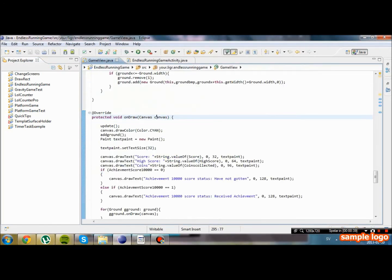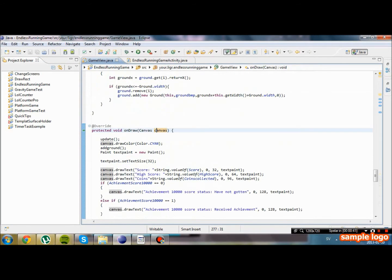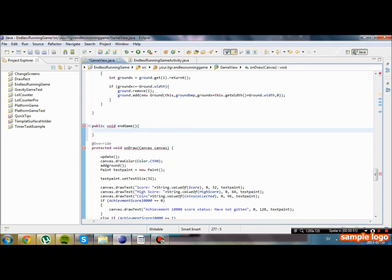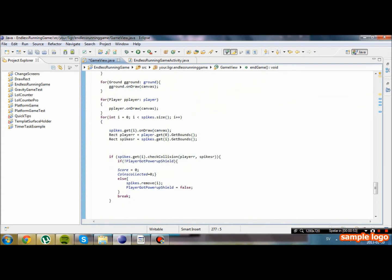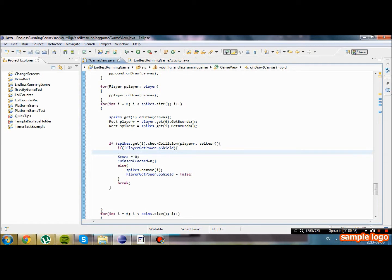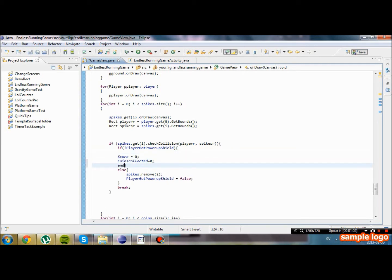We're going to go into our gaming class and create a new public void called endGame. Down here, when we hit a spike, we're going to set the score to zero and call our endGame method.